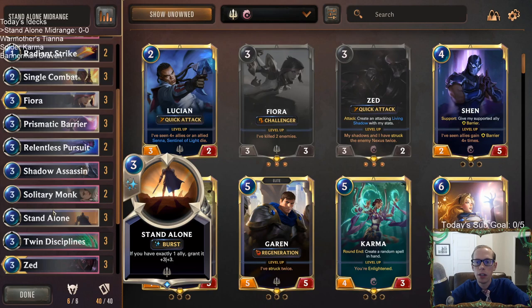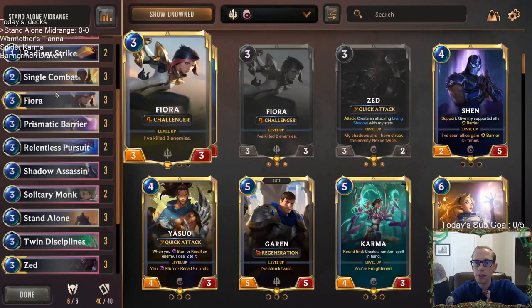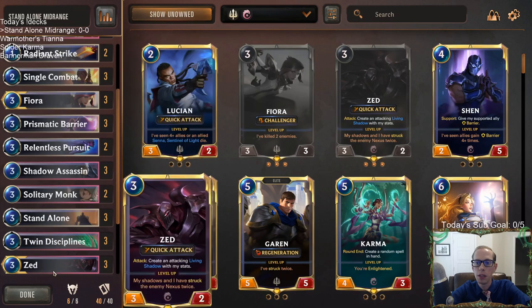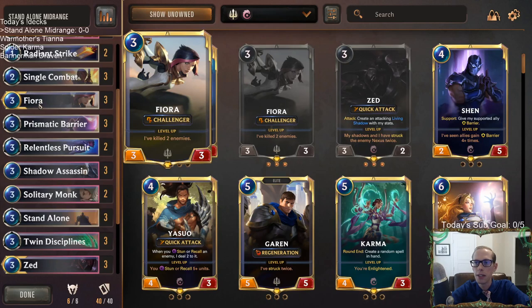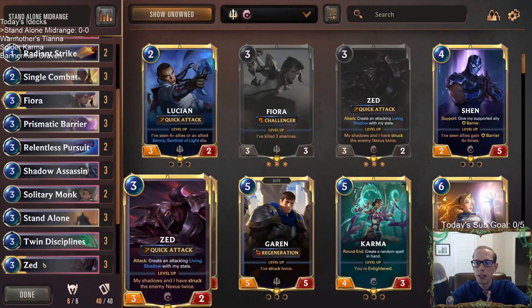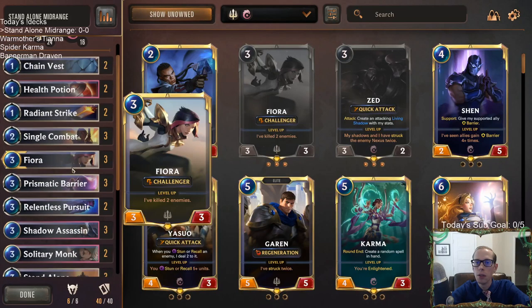Stand Alone is the most important card in our opening hand when mulliganing — we really want Stand Alone. After that, we want Zed or Fiora, preferably one of our two champions, because those are both turn three plays. You play Fiora or Zed and then Stand Alone it, and then they are incredible. Fiora as a 6-6 is incredible and Zed as a 6-5 — both of them. That's the goal of the deck.